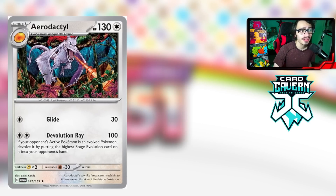One card that doesn't get talked about enough is Aerodactyl, which I think is the best single prize card in Pokémon Card 151. It has the attack Devolution Ray that does 100 damage, and if the opponent's active Pokémon is an evolved Pokémon, you de-evolve it by putting the highest stage evolution back into their hand. This card will be very annoying to play against when you're running an evolving EX deck — Charizard, Gardevoir, Arbok, Alakazam, and Blastoise will all be threatened by Aerodactyl.